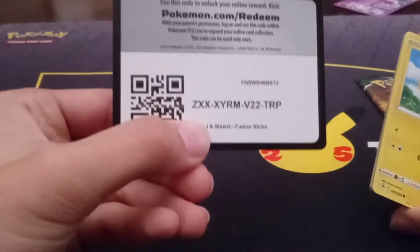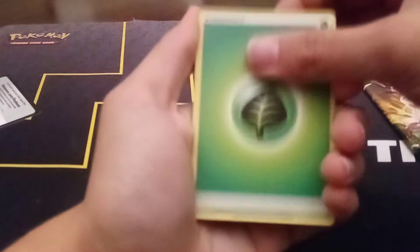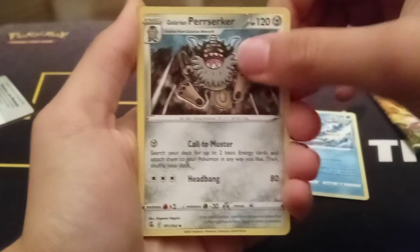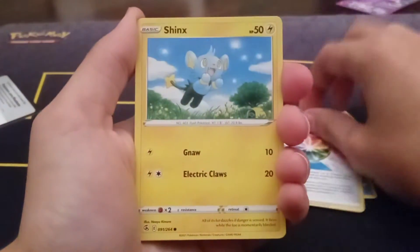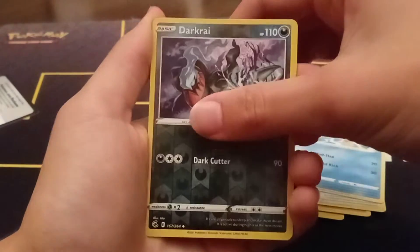After I opened that, the fact that I spent cheap pricing on it — it's a code card situation. One, two, three, four packs. Let's do that. We got a Grass Energy, Lapis, Berserker Energy, Jynx, Gastly, Shelmet, Drill Burr, Kip, a reverse uncommon Dark-type, and a Palpitoad. Alright.